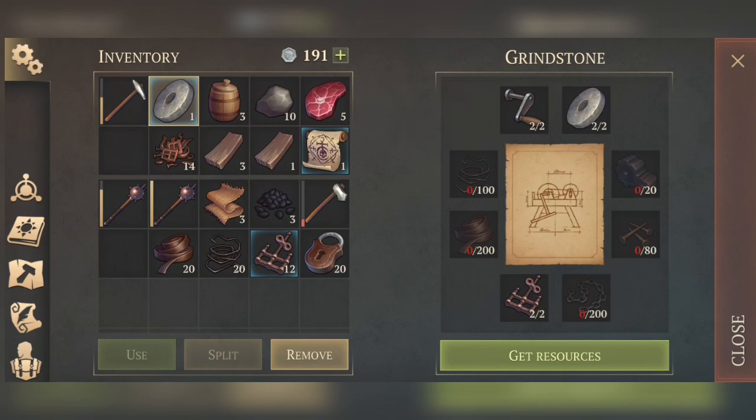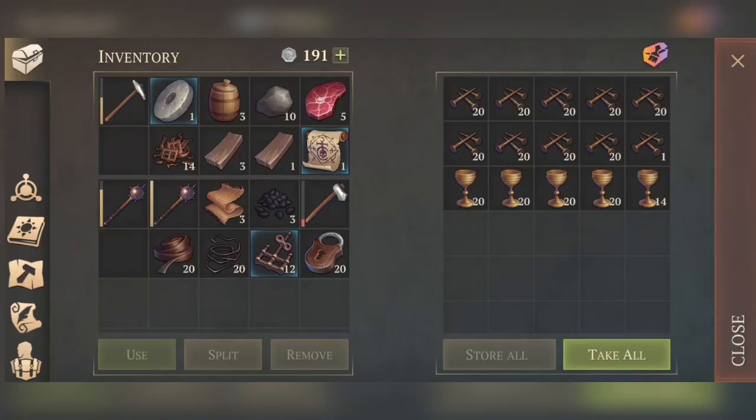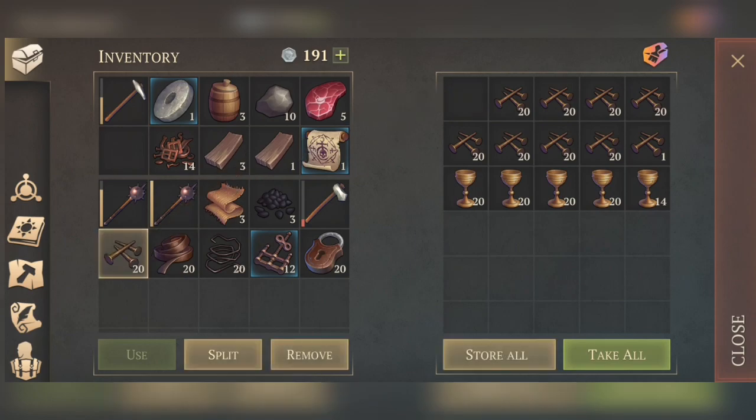Finally, after yesterday we used a luck potion and we got this — a level two handle. Very good! I think level two or three, I don't know, but somewhere I got it. I think level two. And what remains — chain, chain, okay. Let's take this.